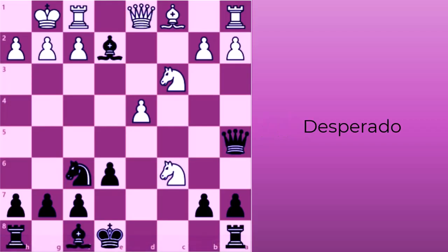A desperado move is a tactic in chess where you sacrifice a piece that is trapped or about to be captured. The sacrifice can capture an enemy piece, damage your opponent's position, or create a stalemate. By using a desperado, you can gain an advantage or reduce your opponent's advantage with a doomed piece.